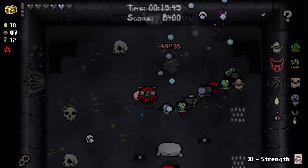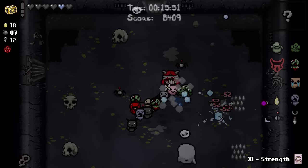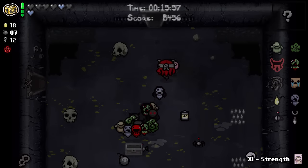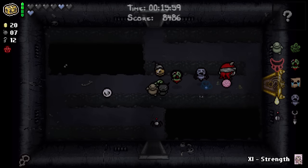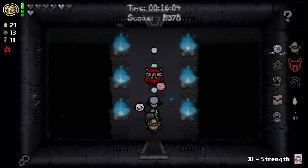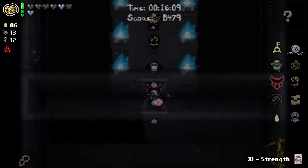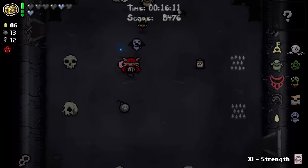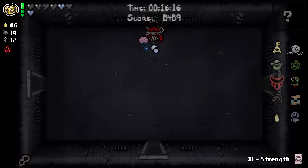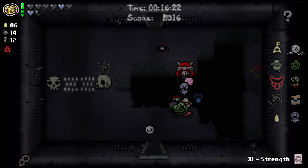We'll have two sets of followers. More soul hearts, more batteries, more bombs. What do you got for me? Sticky bombs - sure, why not? In our shop, definitely going to take Mom's Key for the extra chance at finding stuff inside our chests. I am going in the complete opposite direction that I need to go right now to find our boss. Which way do we need to go?